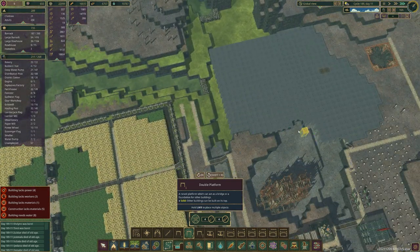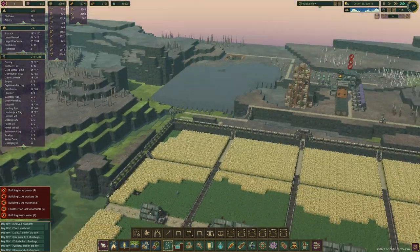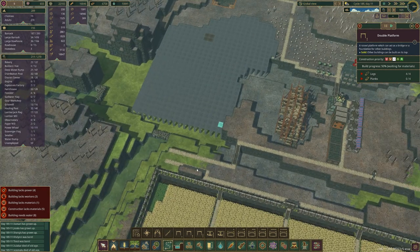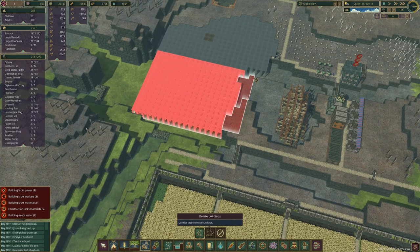I was thinking of putting single platforms just in case I want power to go underneath, but the power will go here and connect everything. I'm going to make it double platforms — well, single platforms on top of each other — just in case I do want to do something with the power.